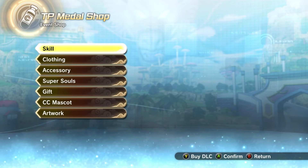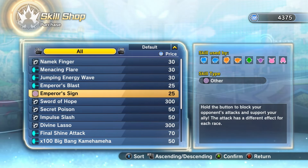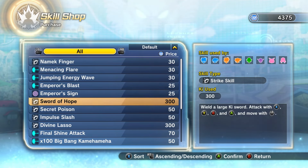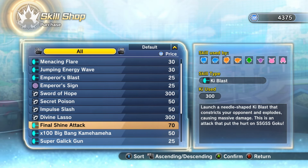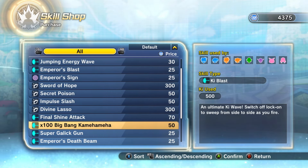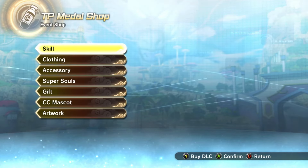There is nothing really new in the clothing section. In the skills section, there's not much that a lot of people would be interested in. If you are someone who is newer to the game, there may be some stuff here like Sword of Hope or Divine Lasso — skills like that you may be interested in if you haven't gotten them already. But overall, nothing too crazy in the skills section.